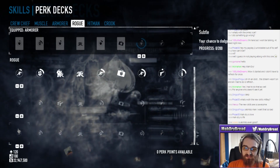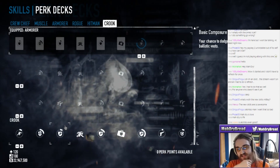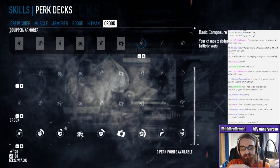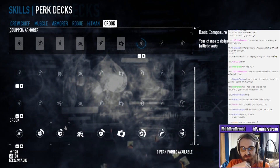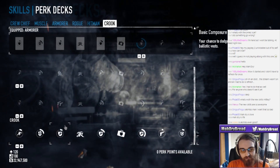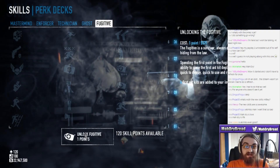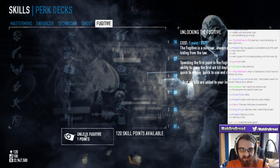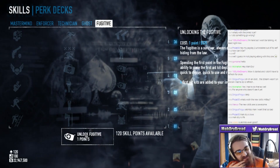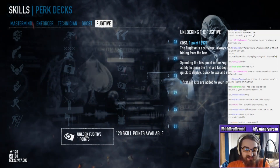Crook seems straight up better than Rogue except for Killer Instinct. The question is how heavy of armor you can have without sacrificing any potential dodge if you go Crook. Because if it's light ballistics, it might not be worth it. If it's something heavier, it may be worth it. I'm gonna start doing my build. Sorry for the delay on actually doing the heist everybody - we needed to check out the Fugitive deck and everything. I'm going to tech a bit into Fugitive, but I'm not really built for it.